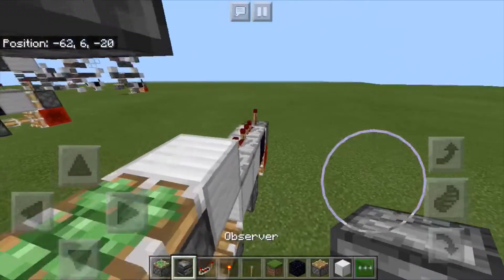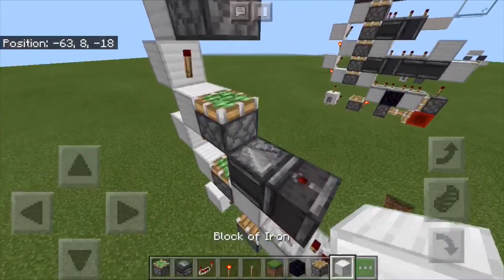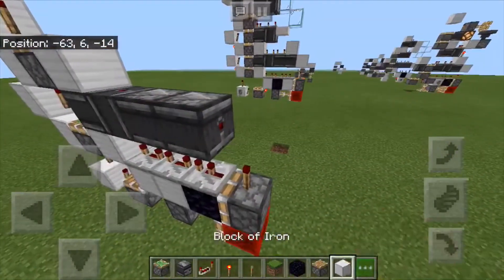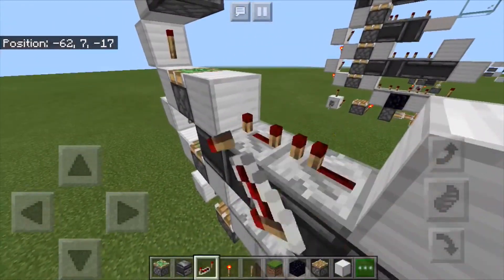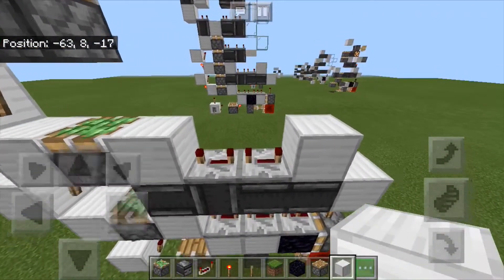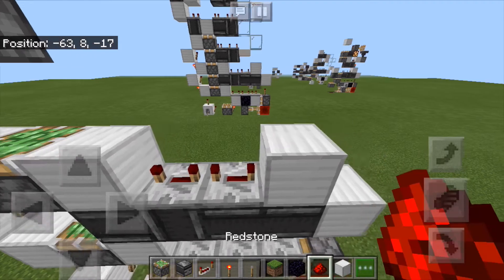Then place an observer facing in just like that, and an observer facing up on top of that observer, and then two observers facing this way. Put a block there and there — on top of this block put two repeaters each on four ticks. You can set this one to three ticks, but for simplicity I've set it to four; setting it to three ticks will speed it up a little bit.